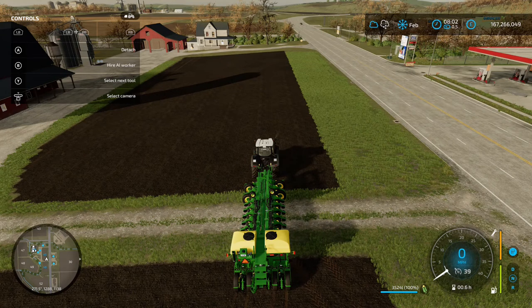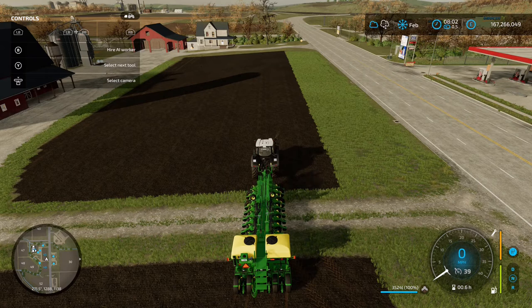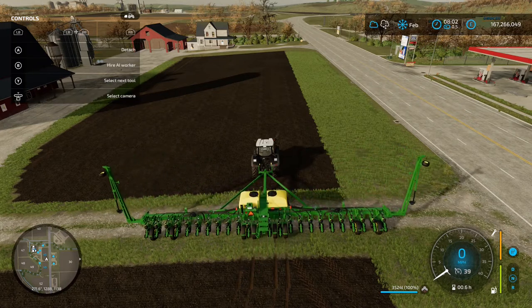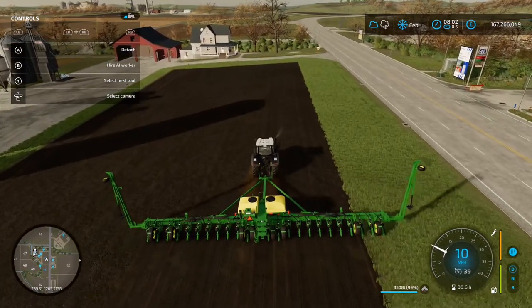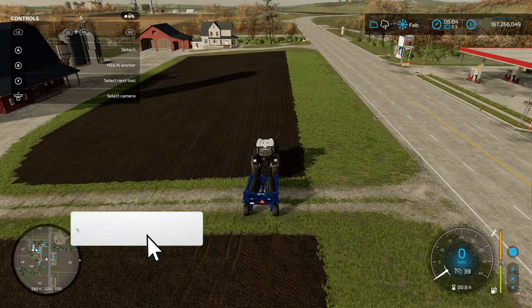First thing to do is make sure it's set to cotton. On Xbox, press LB and Y to cycle through all the different crops you can plant with this implement — make sure it's on cotton. Then unfold the planter with LB and A; it'll go through its animations and put the sides out. Once unfolded, press LB and B to lower it, LB and X to turn it on, then drive through your field. You can see a change in texture as you go.